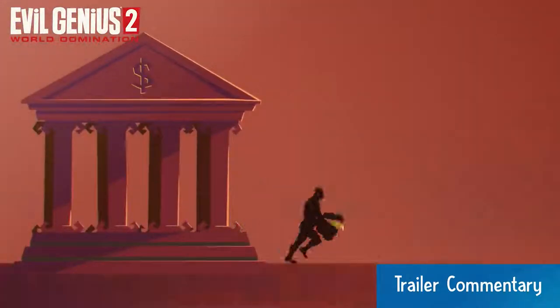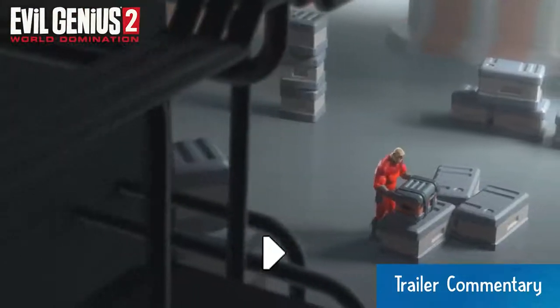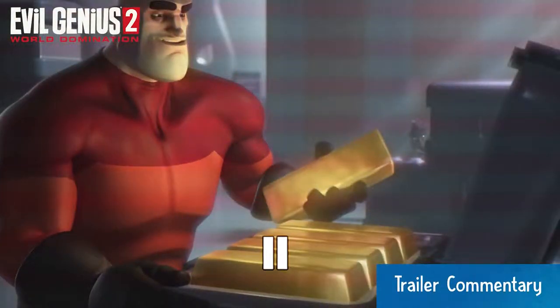Here we see one of the schemes — one of the jobs he sends his operatives out on — which is essentially to rob a bank of its gold. We told this in a Saul Bass cinematic intro style, so you can very easily understand he's in there stealing gold and taking it back to his lair. And here he is back in the lair with his stolen loot, admiring it.